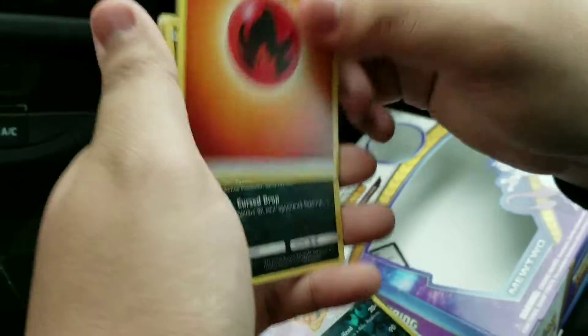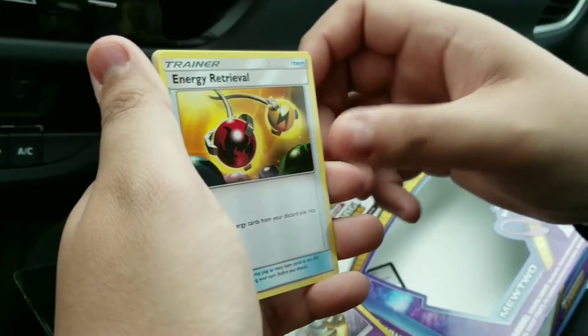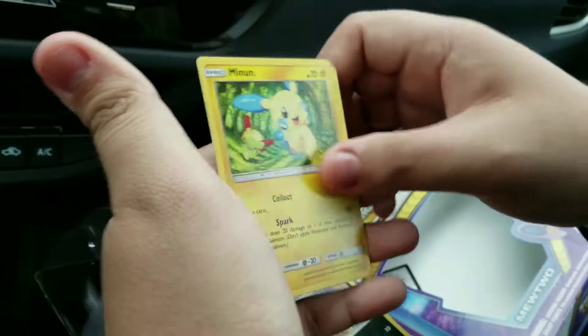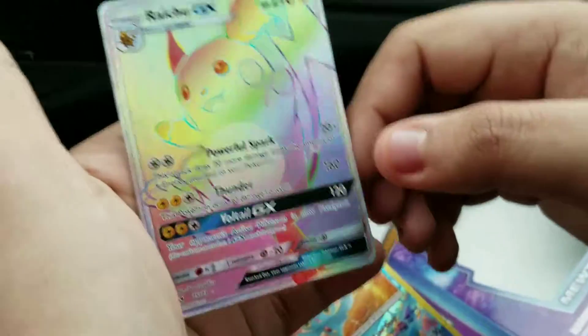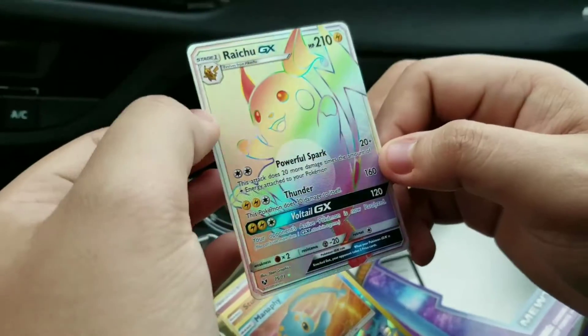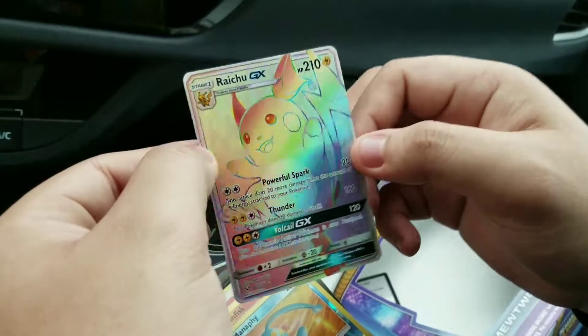So we got a Fire Energy, Sphere Toon, Golurk, Energy Retrieval, Larvesta, Purloin, Minin, Stunfisk, Freelume, Reverse Manaphy, and — ooh — a Rainbow Rare Raichu! Which is pretty awesome, because Raichu would probably be one of the GX's that I wanted. Raichu is pretty awesome.